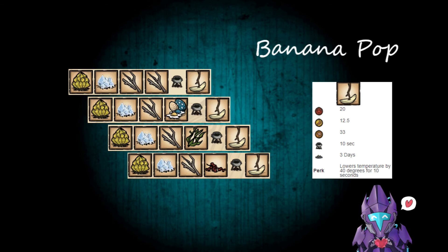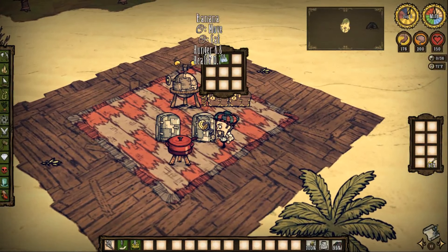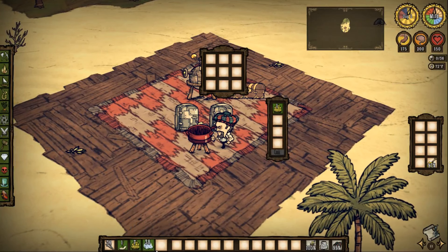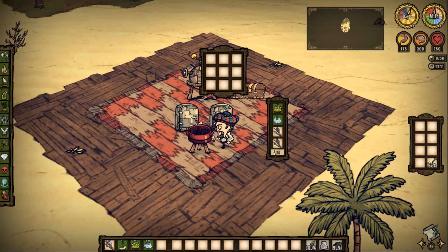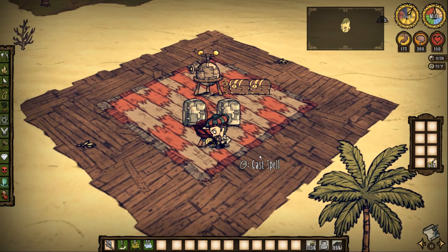With dragon pie you'll have infinite health when fighting bosses by just using berries and twigs. On to the Shipwrecked side — the Banana Pop is an awesome pick-me-up if you're having trouble in the dry season: 20 health, 12.5 hunger, 33 sanity, 10 seconds in a crockpot, 3 days to rot. Its perk lowers your temperature by 20 degrees for 10 seconds. Bananas are everywhere, ice is easy to find in Shipwrecked, and it's a great little sanity food.